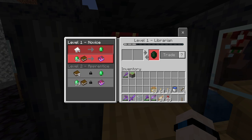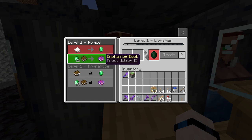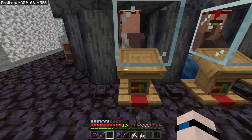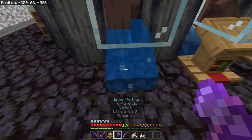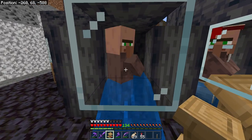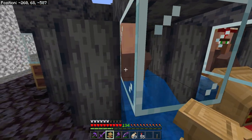When you go to start trading with a villager, make sure they have something you want before you trade with them. Once you trade with them and give them some experience, their first trades are locked in and you cannot change them. For example, this librarian has Frost Walker II and that doesn't interest me, so we're going to place our glass back down, break the lectern, and place it back down again. Note that this villager is currently unemployed — you can tell because he's wearing a plain brown coat with no distinguishing features like glasses or a hat.